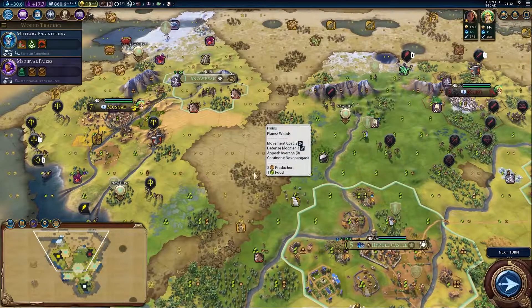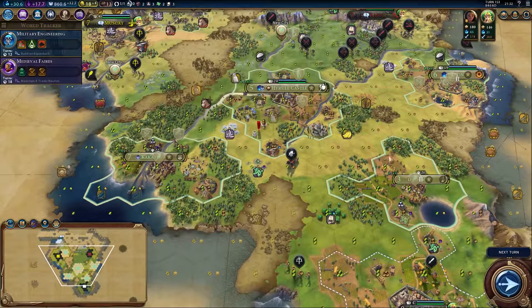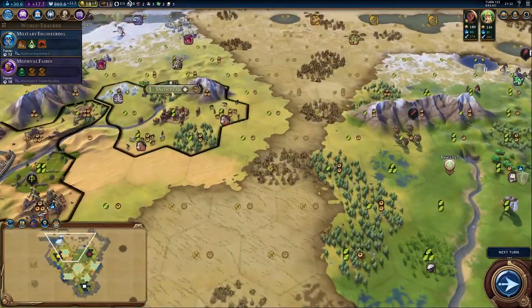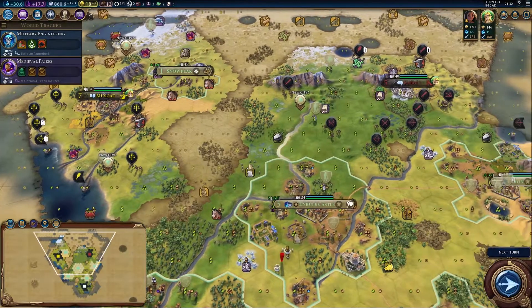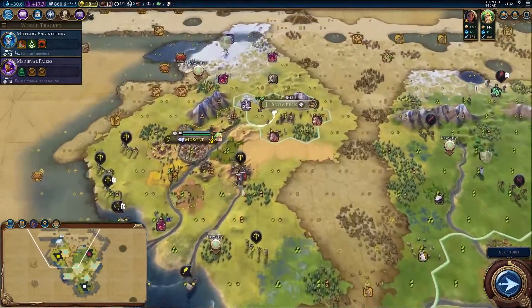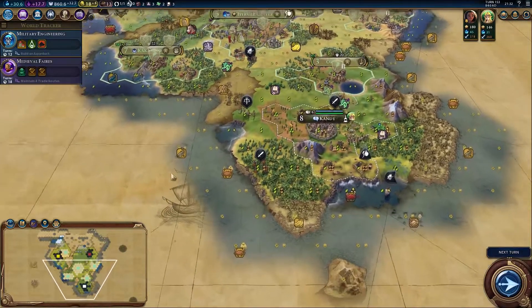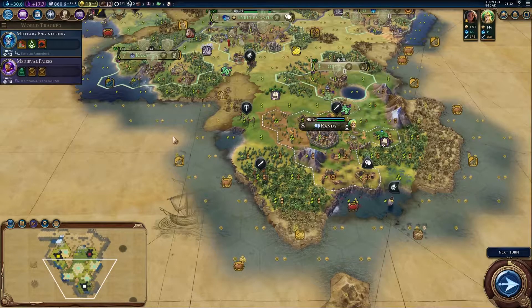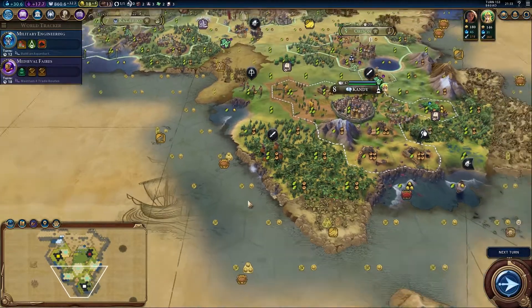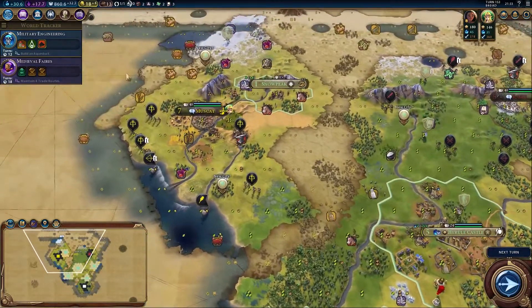The Kingdom of Hyrule is looking pretty cool right now. We've got five cities set up: Kakariko, Hyrule Castle, Ordon, Faron, and Snow Peak. There are three more definite spots to settle. We're on our own on this continent, so the priority is to expand as much as we can, because at some point people from the other continent are going to come over and settle in stupid places with a bit of bonus resource. We need to grab as much land as we can.